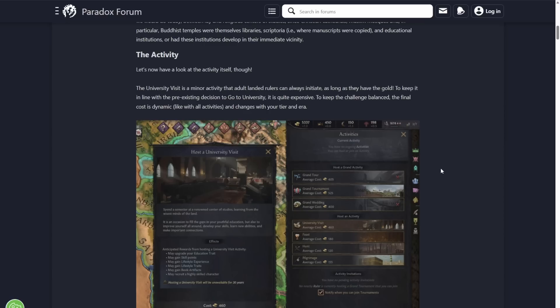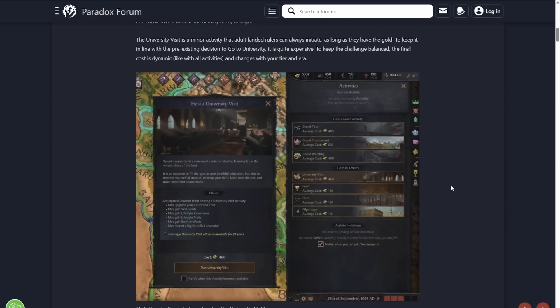The university visit is a minor activity that adult landed rulers can always initiate as long as they have enough gold. To keep it in line with pre-existing decisions to go to university, it is quite expensive. The final cost is dynamic like all activities and changes with your tier and era — exactly the same as feasts, hunts, pilgrimages.